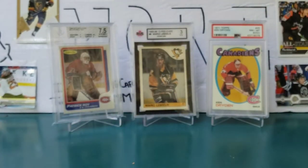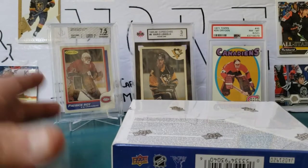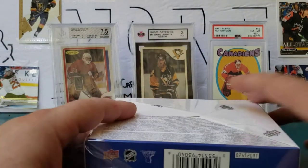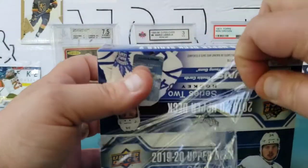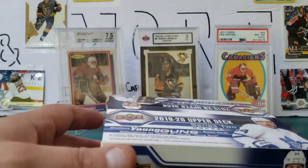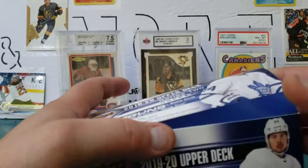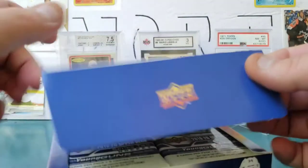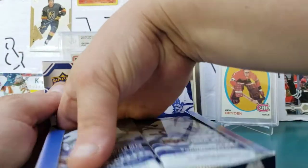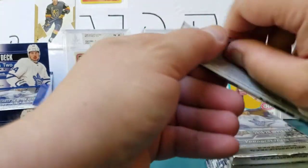Without further ado, we'll get into this bad boy and see what we get. This was about $63 free shipping from Zephyr Epic — they were on sale. The tins are like $40 to $50 depending where you go, but here you're getting 24 packs for $63 free shipping from BC. You still get your six Young Guns rather than just two that you'd get in one of those tins. Series Two retail, starting on the left as I usually do.